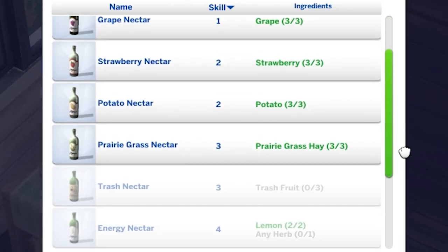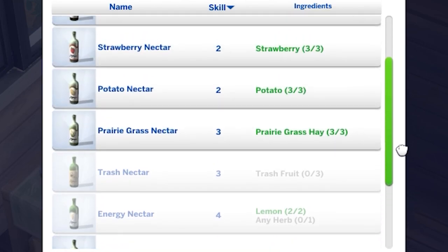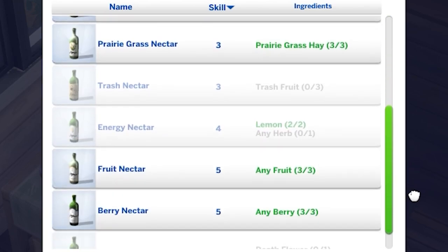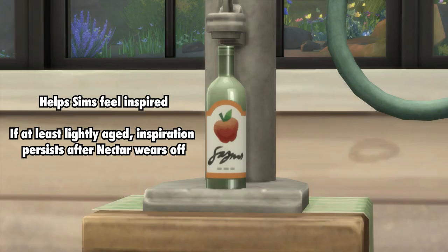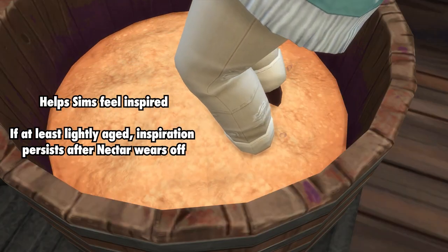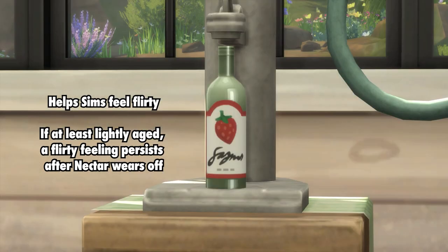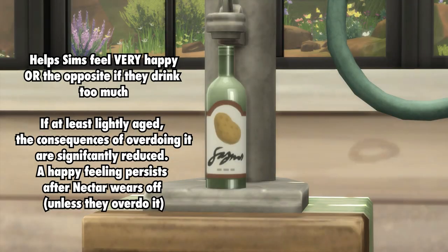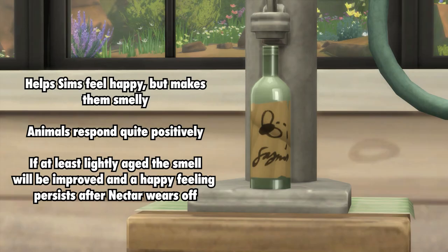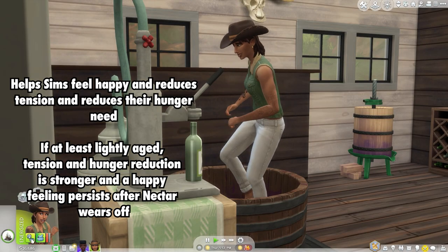Overall, there are 13 Nectar recipes. Only 10 of them are available to all Sims; the other three are only available to vampires, spellcasters, and werewolves. At level one, you can make apple nectar with three apples and grape nectar with three grapes. At level two, you can make strawberry nectar with three strawberries and potato nectar with three potatoes. At level three, you can make trash nectar with three trash fruit and prairie grass nectar with three prairie grass hay.